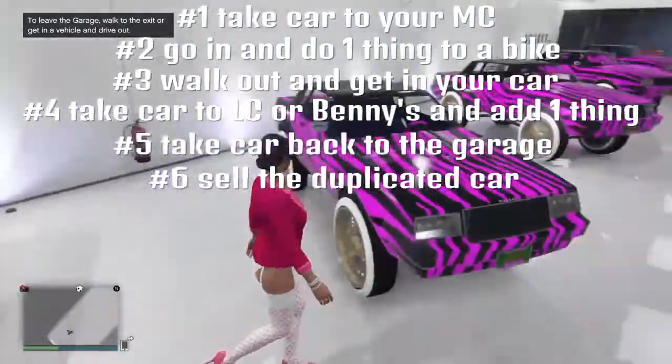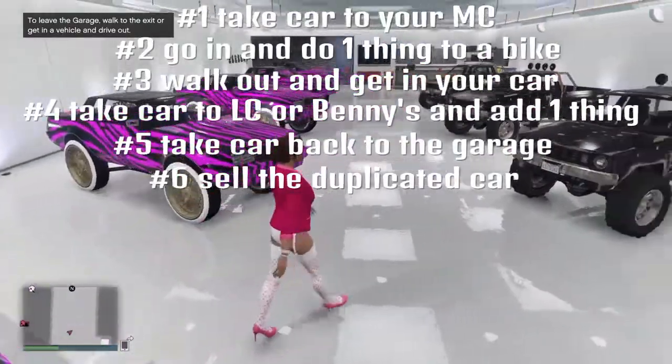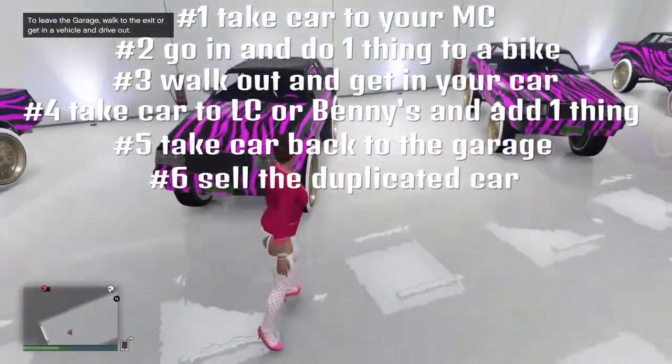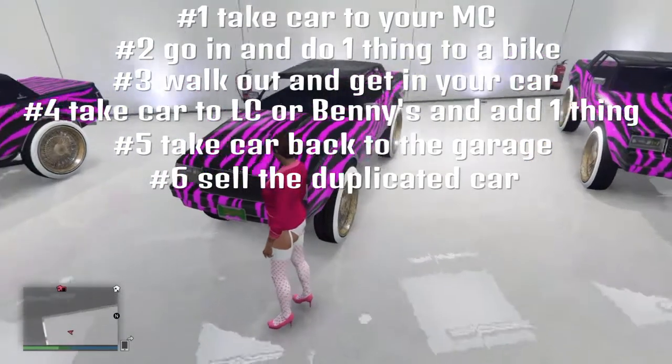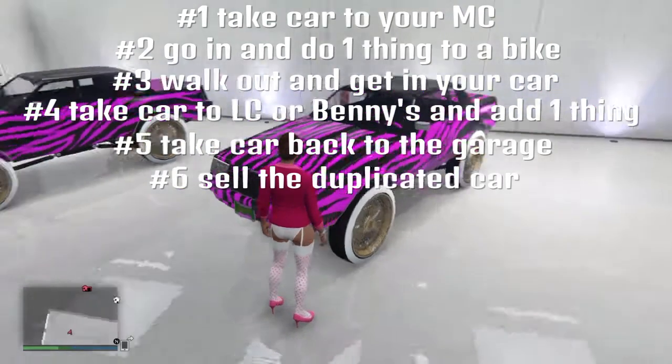See, now there's another car right here. This is the car that I drove out, and that duplicated it into this one. Very easy glitch — you just take the car you want to duplicate, drive it to your MC, get on a motorcycle that's in your MC and mod it, change something about it, get off, run to the garage door, get out, get in the car, take it to Los Santos Customs or Benny's, change one thing about it, and then put it back in your garage and it'll dupe it.